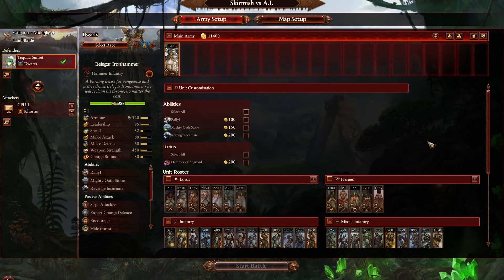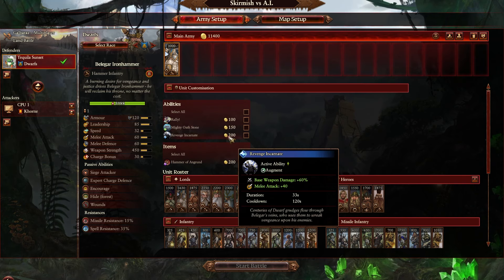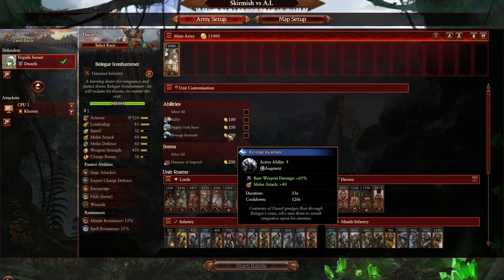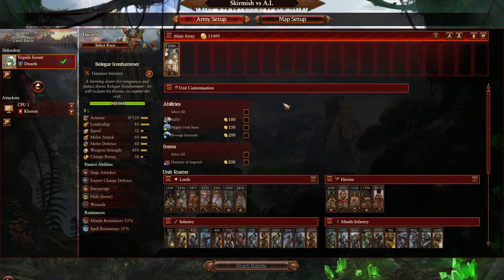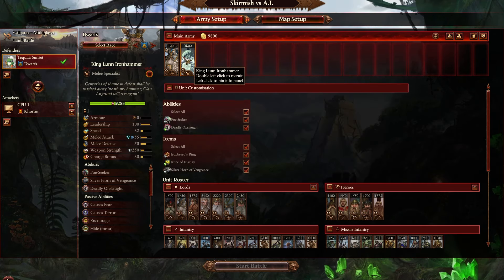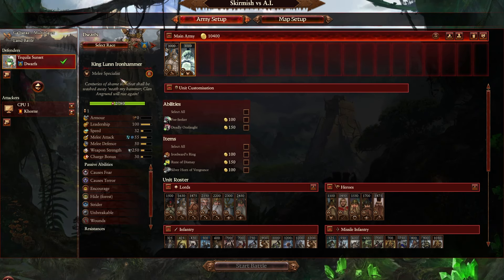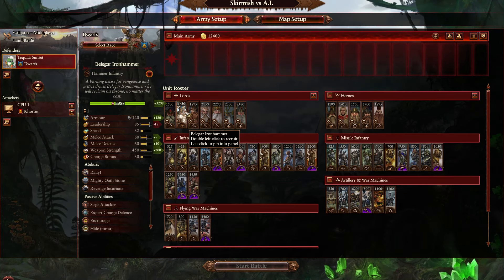Beligar is okay — his main thing is that he doesn't die, he's cheap, and he's tanky with Silver Shields and good combat stats. I would change some stuff though. Revenge Incarnate — maybe give it armor sundering so it can actually do damage. You can reduce the melee attack buff to 24 and also give imbued armor sundering. Something like that could be more interesting. Or better yet, you could actually give him a summon — let him summon King Lun Ironhammer, one of the ancestor spirits he starts with in his campaign.